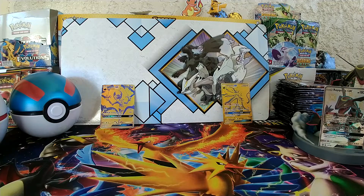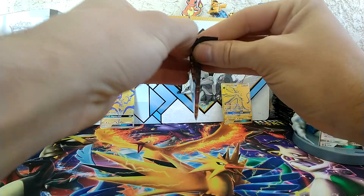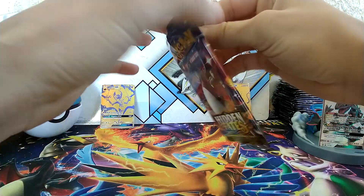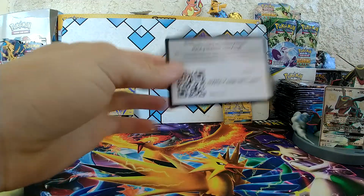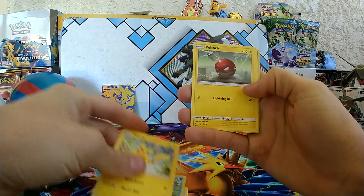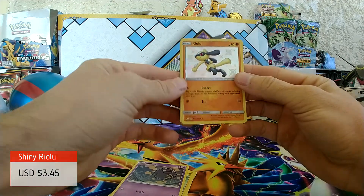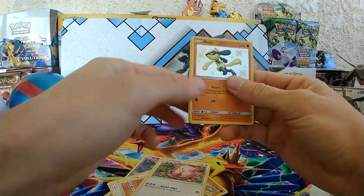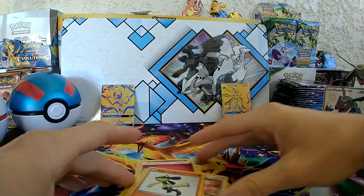This is going to be a very long video. Next pack — hopefully we can get something really cool out of these 15 packs. Another perfect pack opening. We got Slowpoke, Magikarp, Pikachu, Voltorb, Koffing. Ooh — Shiny Riolu! I think this is my second, maybe. Coming from the rear: Farfetch'd, Graveler, Chansey, Fairy Energy, and Misty's Water Command Holo. Nice.